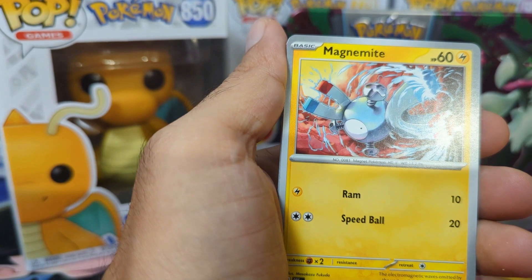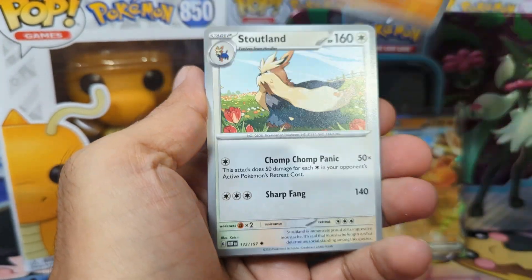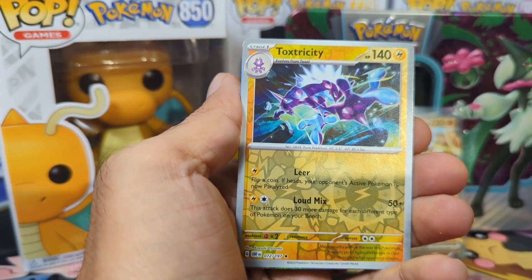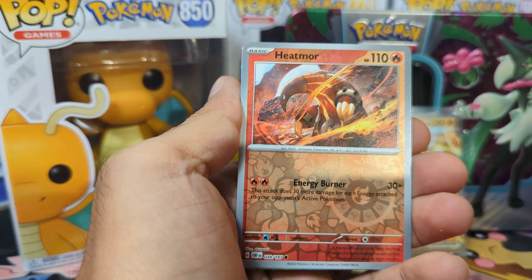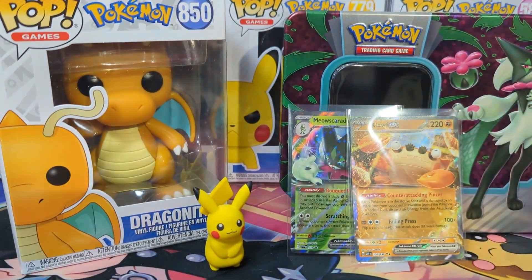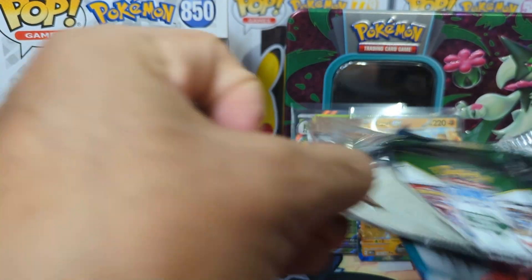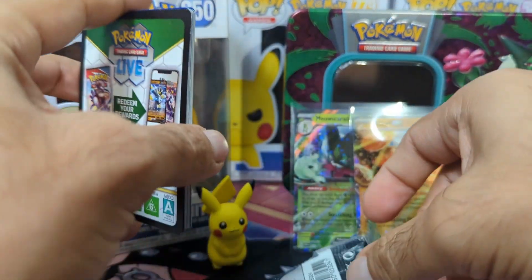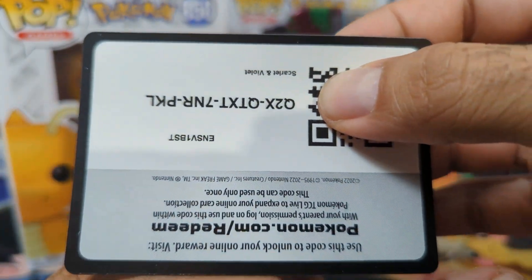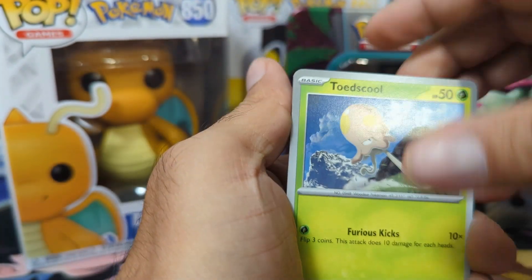In the second Obsidian Flames pack we have Larvitar, Magnumite, Eevee, Toad School, Stoutland, Frogger, Deer, Durampa, Toxtricity, Heatmore, and a Scovillian. Nothing in our second Obsidian Flames pack, which is okay. You can't realistically think you're going to get 5 hits out of 5 packs — sometimes you get none. We know that's how it's going to go, but we hope for the good luck.